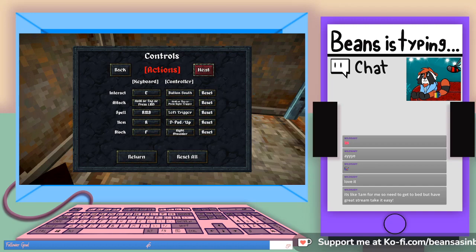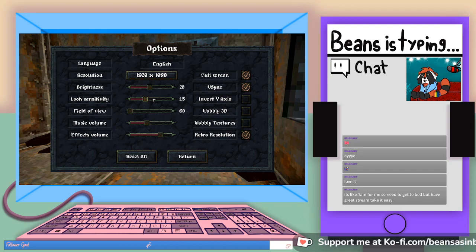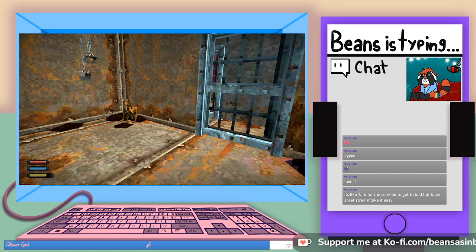That's an interesting landscape. Okay, there are some things I need to change. There, that's slightly better. Pilfered one coin. How do I attack? Controls: move, jump, sprint, dodge, crouch. Attack — hold or tap, okay, left mouse button.